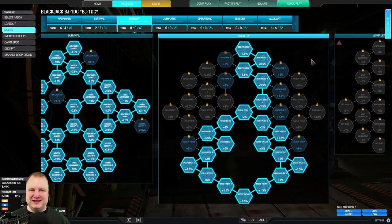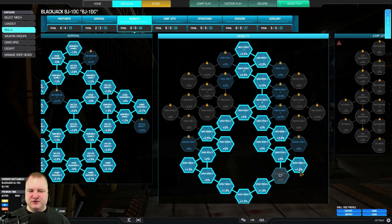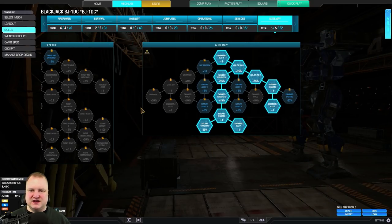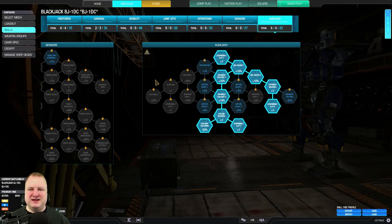Then we go into mobility and add a little bit more movement speed to make it more nimble — full speed tweak of course, so that we can offset our low engine a little bit. Then we go into auxiliary: double airstrike or arty strike and double cool shot. You can substitute double arty strike for UAV if you want — that is all up to your own preference. Time to take this thing into the dropship and see how it performs.